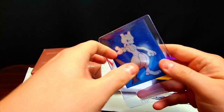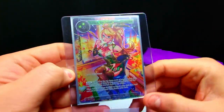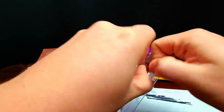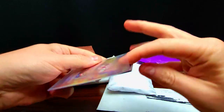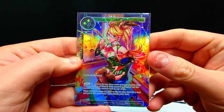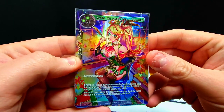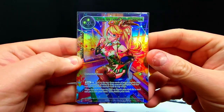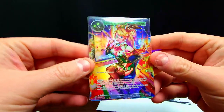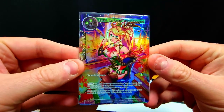Pulling out this next envelope — thought it was Pokémon but it's actually Force of Will. I'll take it out of the top loader and the Pokémon sleeve because you can't see the nice shine that way. We got the Ancient Library Researcher, a really dope promo from Force of Will. This one's a bit older but it's retained a nice price and it's one I've been wanting to add for a while.